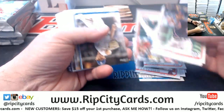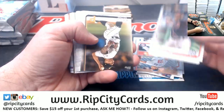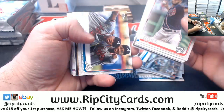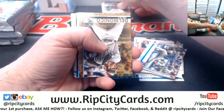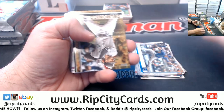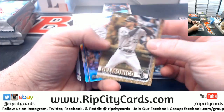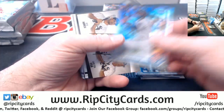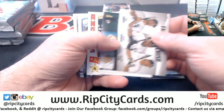Let's see what else we got. I really think there should be like a mandatory stadium card in all products — like even National Treasures and Flawless and whatnot. Delmonico to 2019, a Hayward silver.